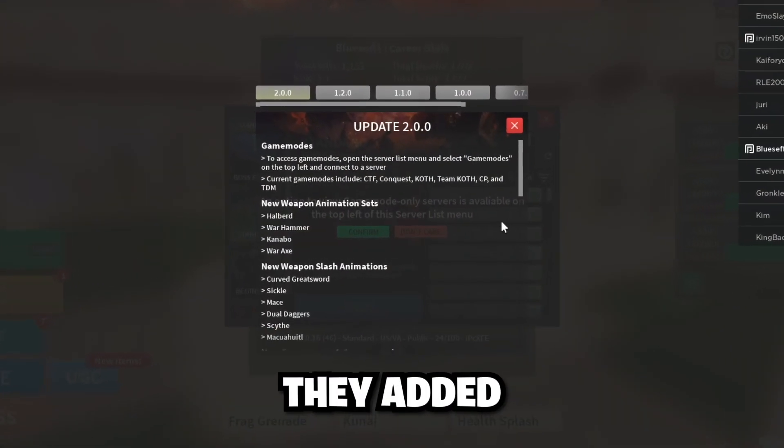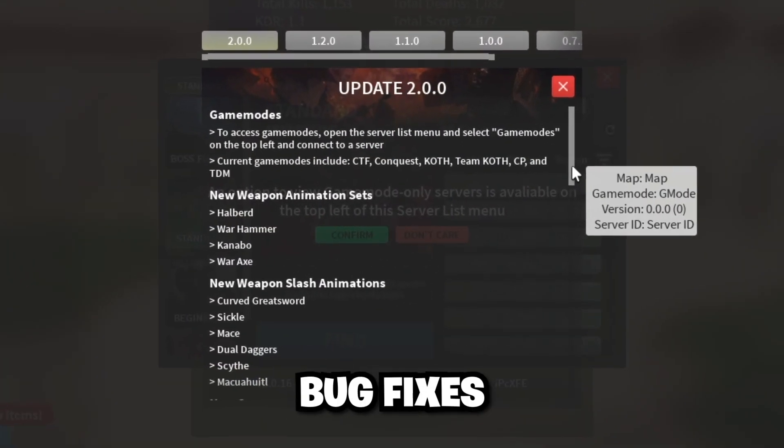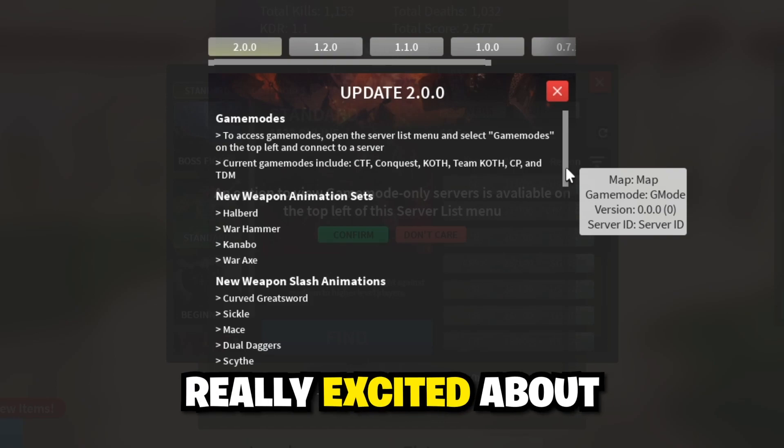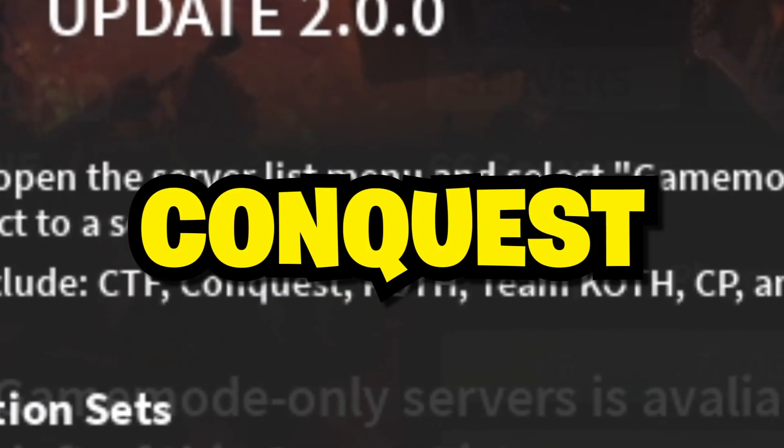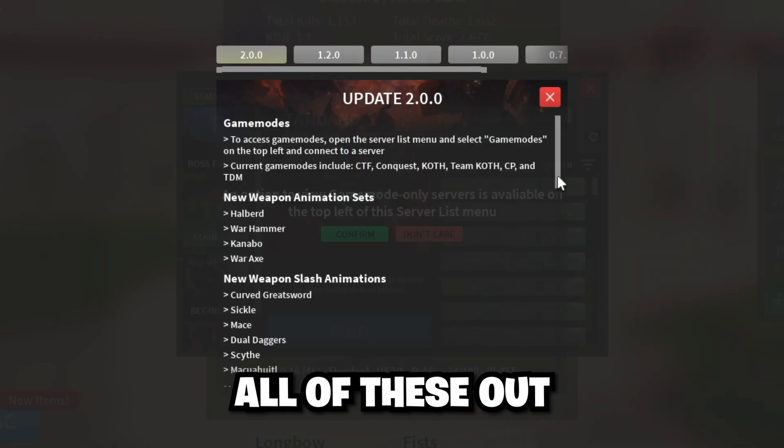Combat Warriors added a new update with new animations and a lot of bug fixes. What I'm really excited about is the new game modes: they have Capture the Flag, Conquest, and a bunch of other stuff, so we're about to check all of these out.